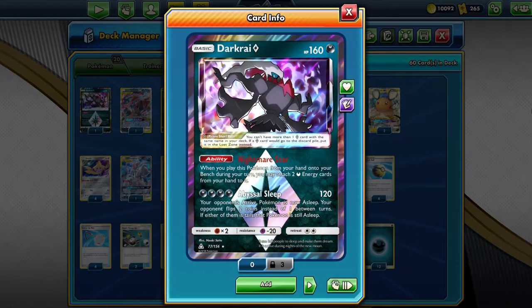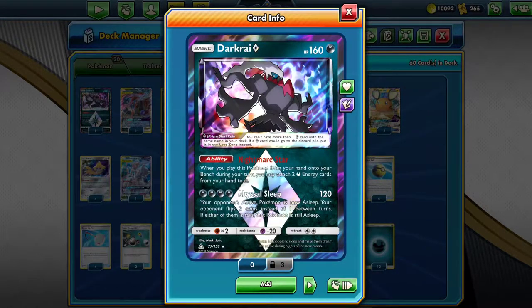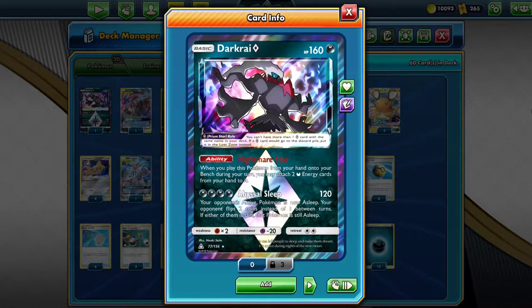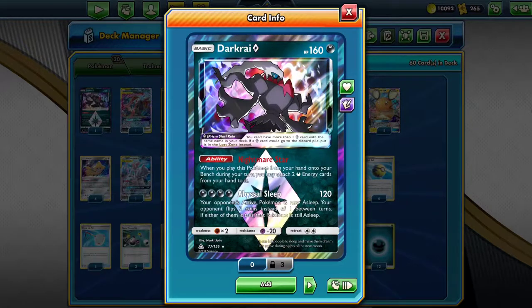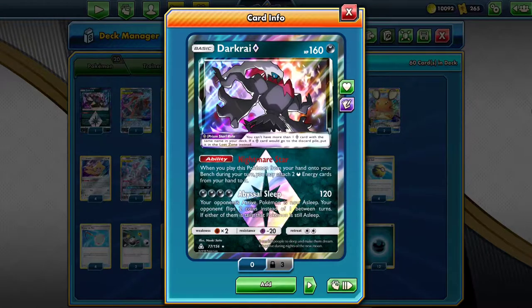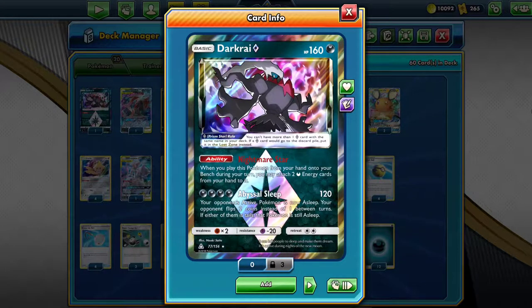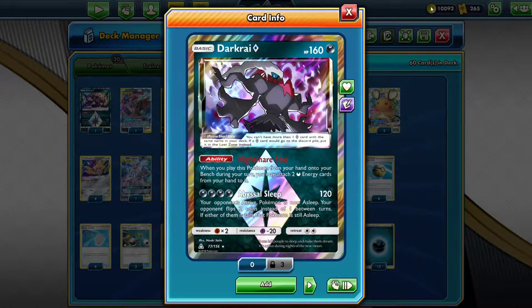A deck that wasn't even on my radar when I started this journey through Ultra Prism — Darkrai Scoops — was suggested to me in the comments of my Weavile deck by someone whose name I won't attempt to pronounce. And what's crazy is this deck is surprisingly fun. Using Darkrai Prism's Nightmare Star ability: when you play this Pokemon from your hand onto your bench during your turn, you may attach two Darkness Energy cards from your hand to it. So using that, you accelerate energy into play.